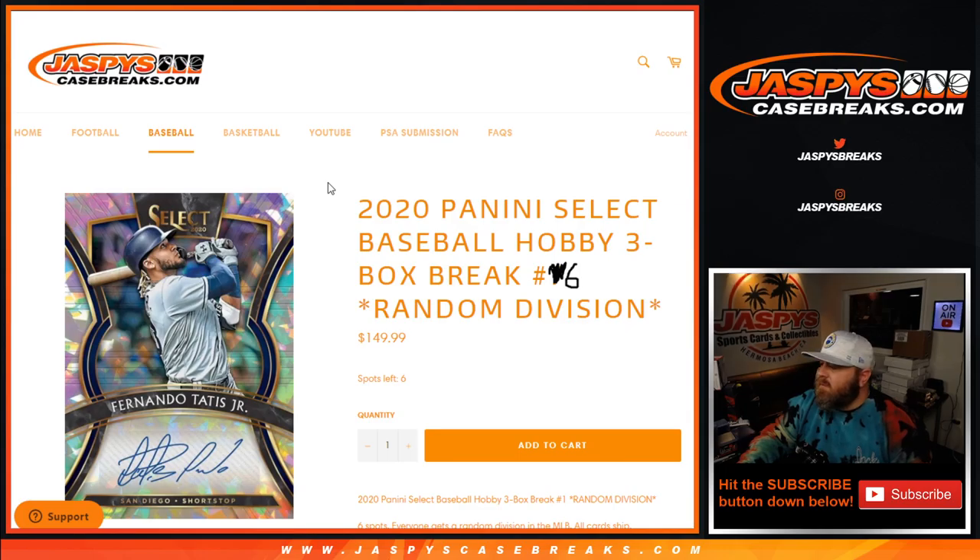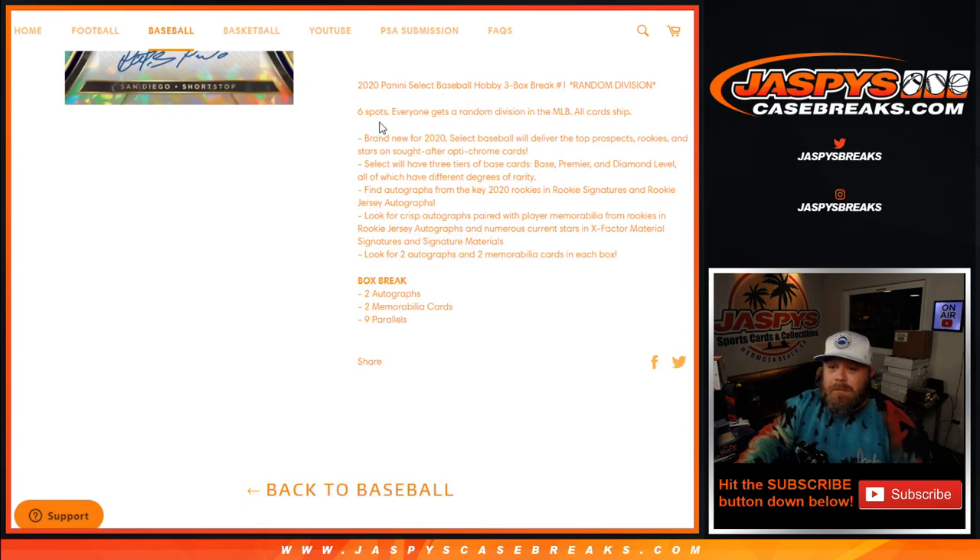Hi everyone, Sean with JaspiesCaseBreaks.com here, doing a 2020 Panini Select Baseball Hobby 3 Box Break, Random Division Number 6, where 6 spots — everyone gets a random MLB division, and all cards ship. Just some details: every box has 2 autographs, 2 memorabilia cards, and 9 parallels.